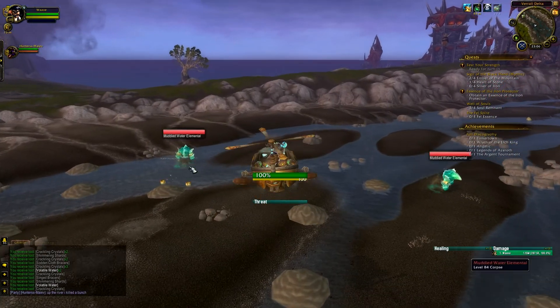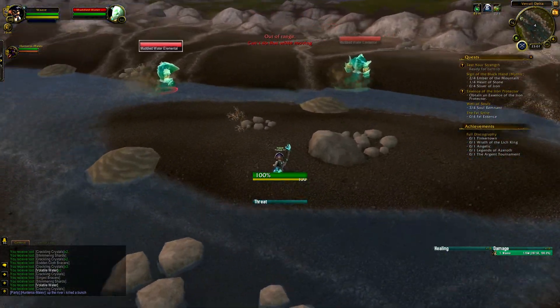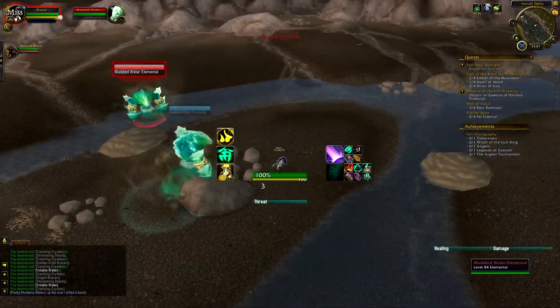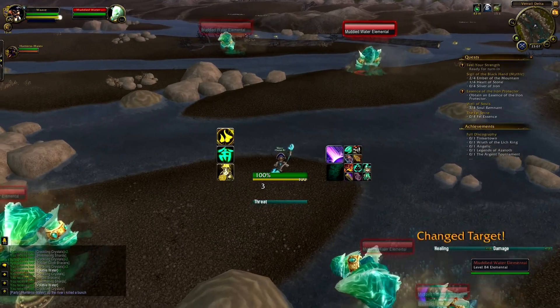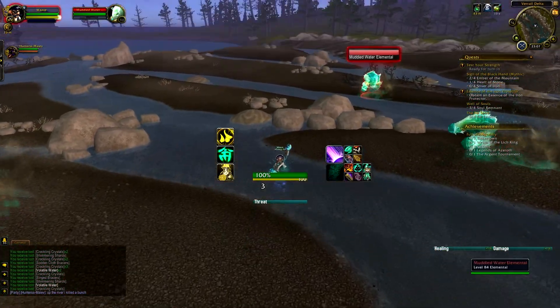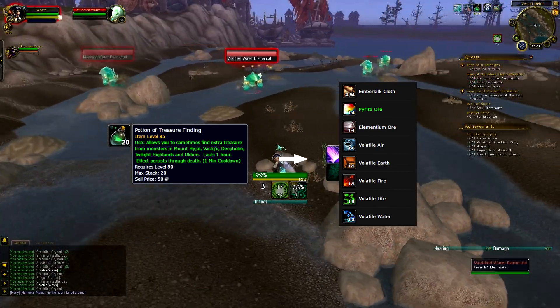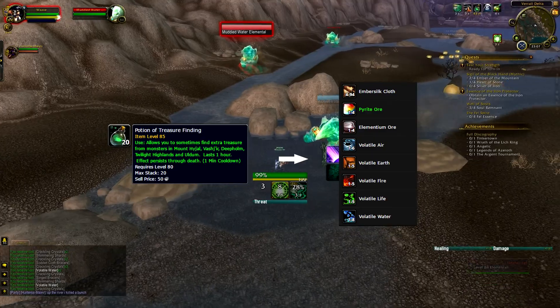Always make sure you're in a group, because if you kill them faster they're going to respawn quicker, making this a more efficient farm. Besides getting volatile water, you can also get a tiny treasure chest if you use the Potion of Treasure Finding from an alchemist, which makes your farm even better.